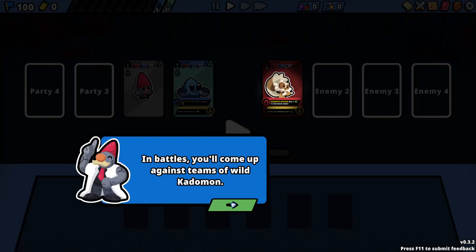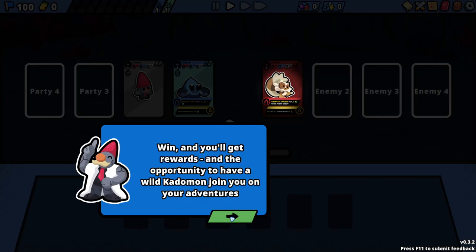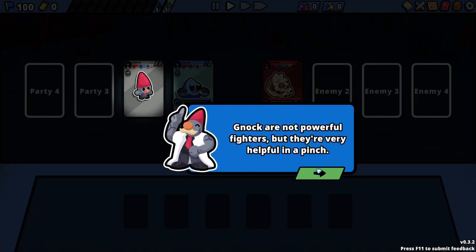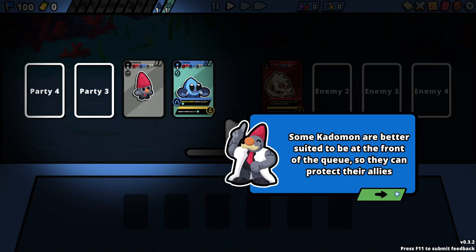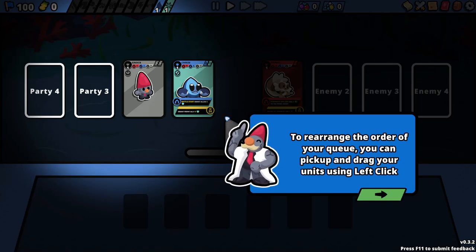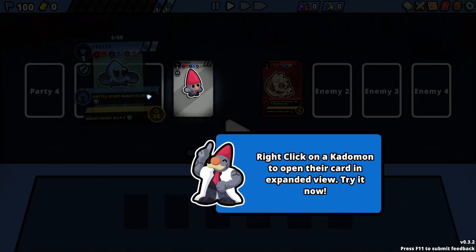Congratulations, you've started your first battle. In battles, you'll come up against teams of wild Kaidomon. Win, and you'll get rewards and the opportunity to have a Kaidomon join you. Lose, and your team loses morale — when morale hits zero, your adventure ends. Order is very important: some Kaidomon are better suited to be at the front to protect allies, others need to be further back to support from the rear. I'll rearrange so this guy can shield him.